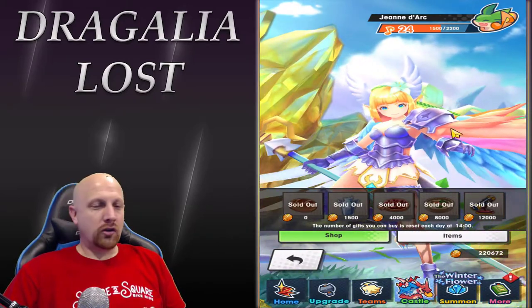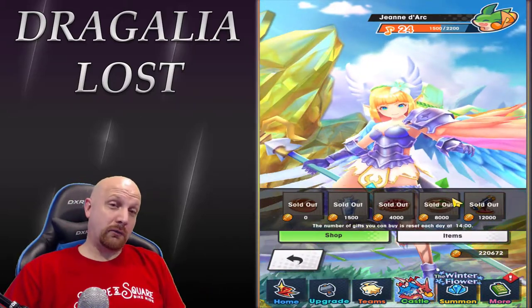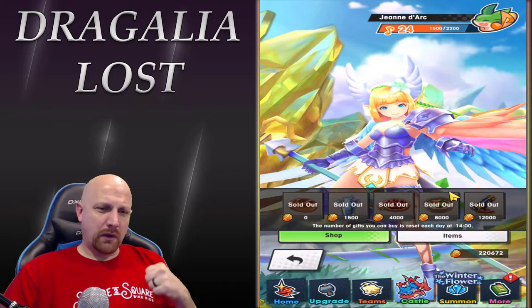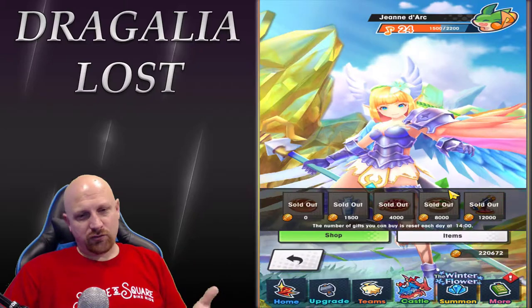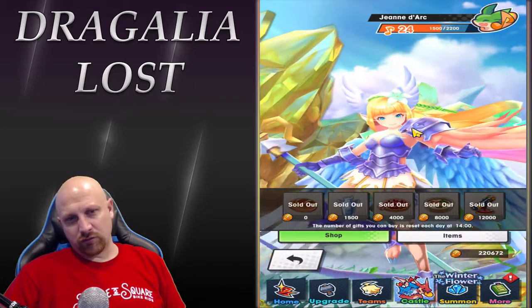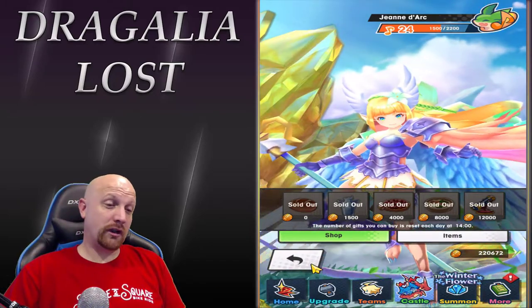When you feed them, this bar goes up — it's like a trust bar or companionship bar. The higher it gets, the happier she is, and you end up getting some very important items. I've gotten items that help me upgrade castle stuff. It only costs a little bit of gold — not that bad. Feed it to her and she gives you items back.